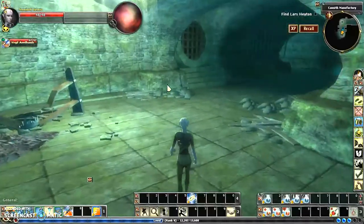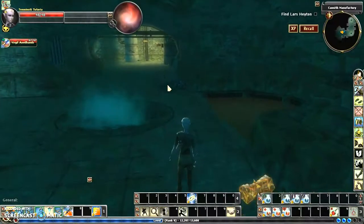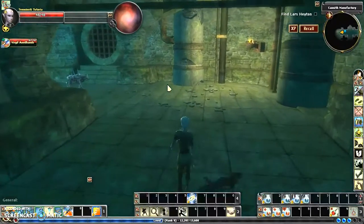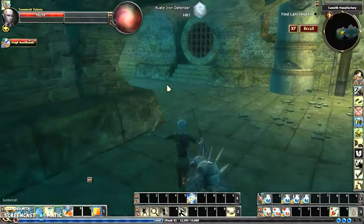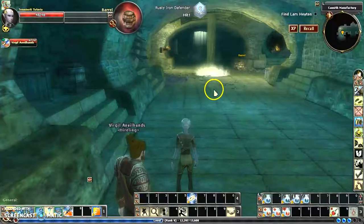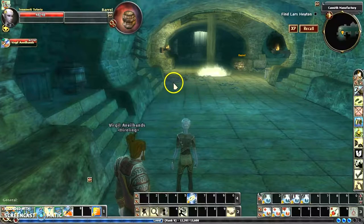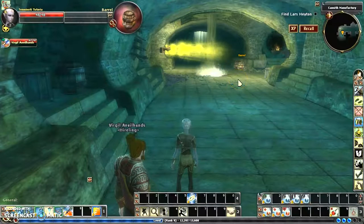A lot of the monsters you encounter will have their version of kryptonite, and may also have specific resistances. When you see numbers floating up above your head, you're being damaged. When they're floating up above your opponent's head, they're being damaged. The color of the damage indicates whether they're susceptible, resistant, or just having a normal reaction to it.